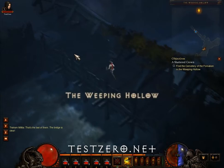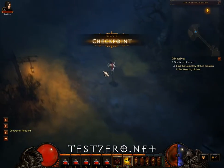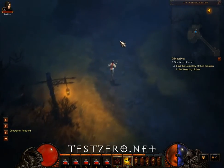Let's head on into the Weeping Hollow. We have to find the crown of King Leoric, which is buried with his chancellor. And we have to find out what happened to the blacksmith's apprentice. Let's follow this road.